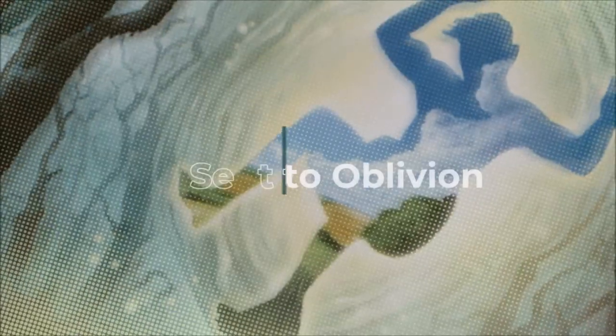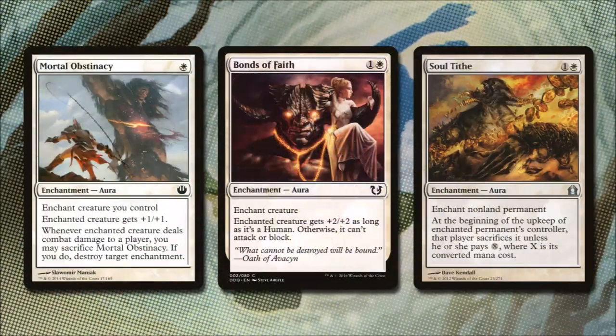We need to keep our opponents' problematic permanents out of our way if we're going to get our damage through, so we're going to do that by sending them to Oblivion. For one white mana, we have Mortal Obstinacy — it is an enchantment that gives a creature plus one, plus one, and whenever the enchanted creature deals damage to a player, we may choose to sacrifice this to destroy target enchantment. Bonds of Faith for one and a white can give one of our creatures that's human plus two, plus two as long as it's human; otherwise, it works as a pacifism on a non-human creature, so that's great to play on our opponent's stuff. Soul Tithe for one and a white can enchant any non-land permanent, but at the beginning of the upkeep of that enchanted permanent's controller, that player has to sacrifice it unless they pay X colorless, where X is its converted mana cost. This is good because it works as a removal spell if they just don't want to pay for it, and if they do, we will essentially be taxing our opponent for the rest of the game for that permanent.